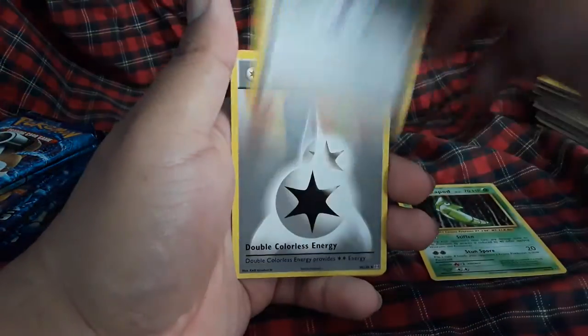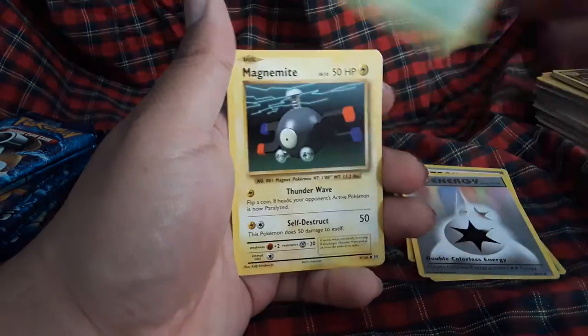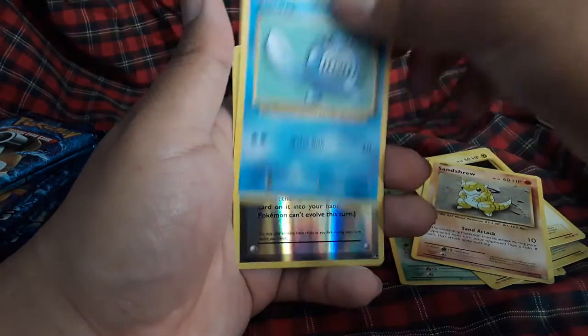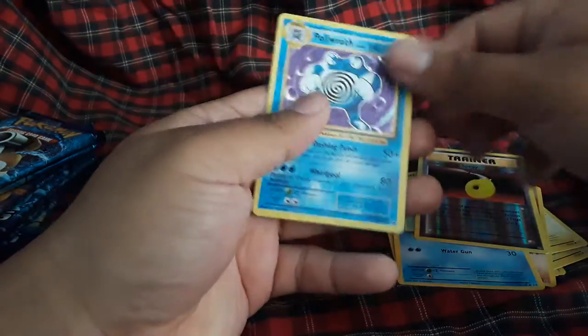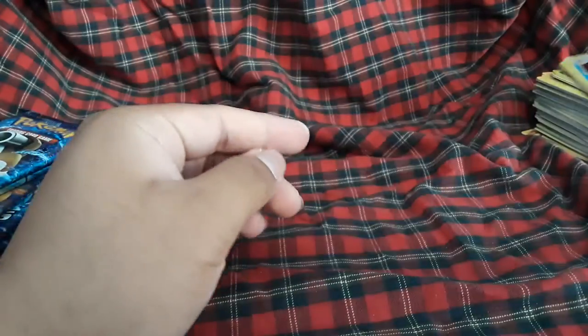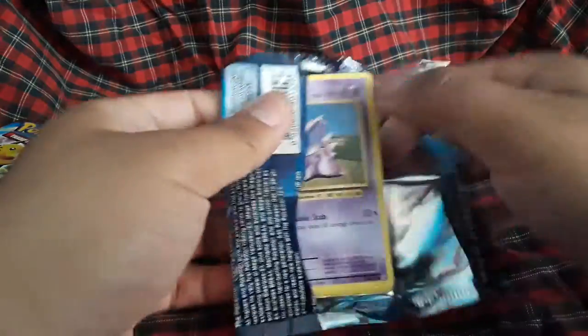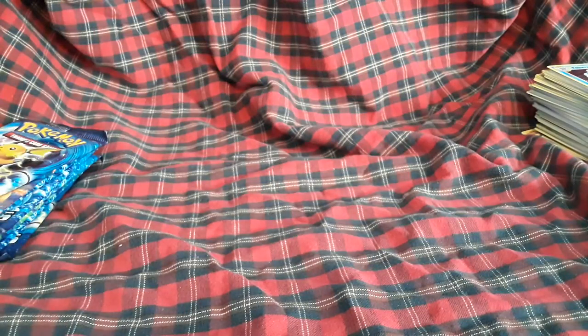Metapod, Professor Oak's Hint, Double Colorless, Caterpie, Magnemite, Voltorb, Sandshrew, Poliwag, the Evolution Spade — Poliwrath holofoil, nice! So I hit three holofoils now. Can we get some more? I'm looking for more holofoils, give me more — I need them, no cap.